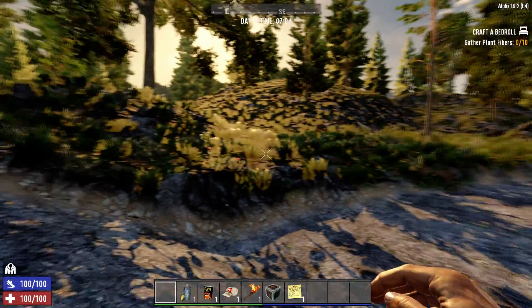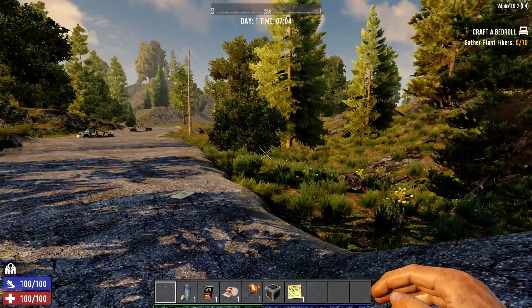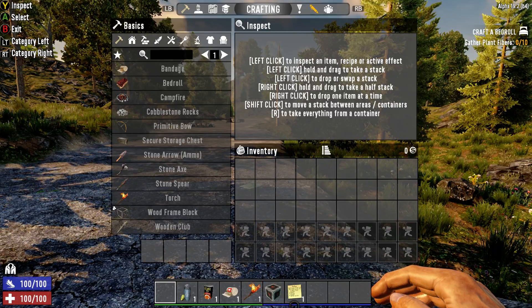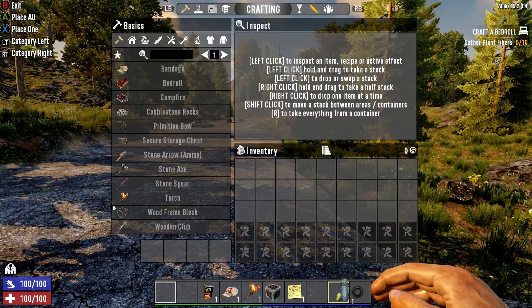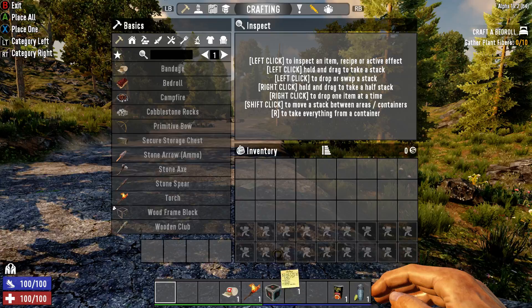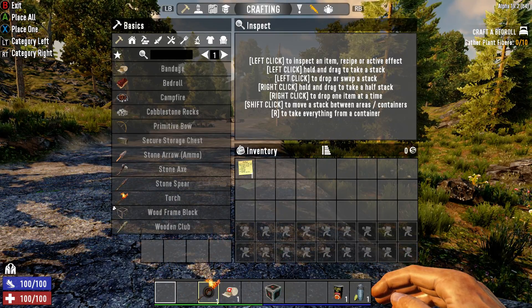All right, we're playing Seven Days to Die. How about that? First things first, let's get organized here. Not gonna do the quest. I always like to put the water over here, food right here, and then the rest of this stuff we don't really care about. I do keep the torch — kind of have to have that.